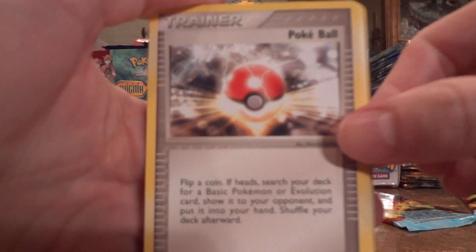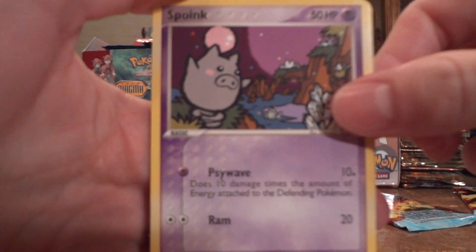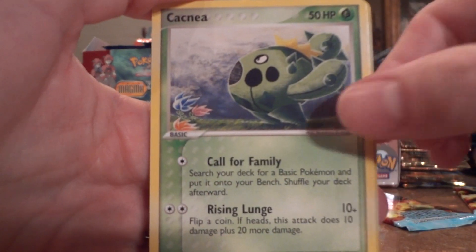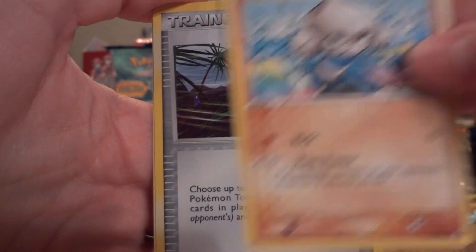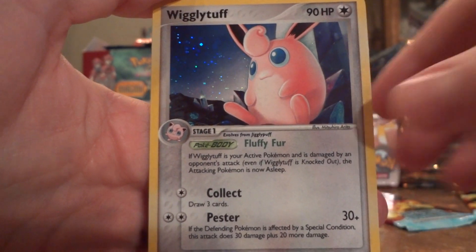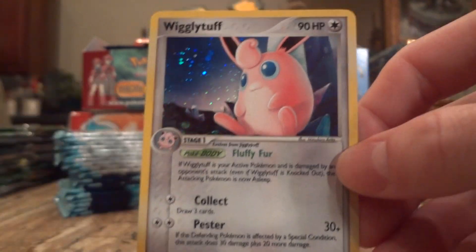Ivysaur, Pokéball, Spoink, Charmander, Torchic, Cacnea, Meditite, Windstorm, and another Wigglytuff Holo — which is not bad at all. I got really good pulls this part.